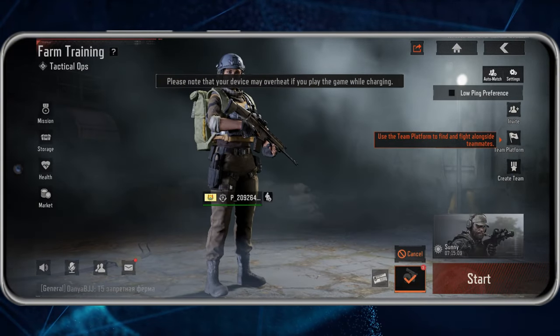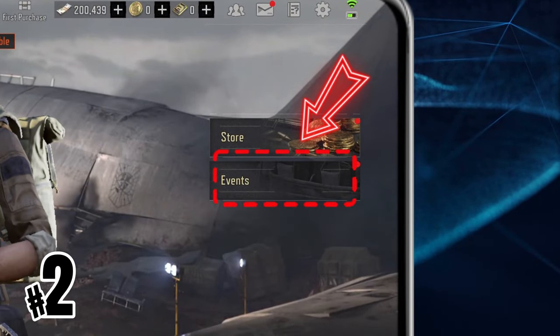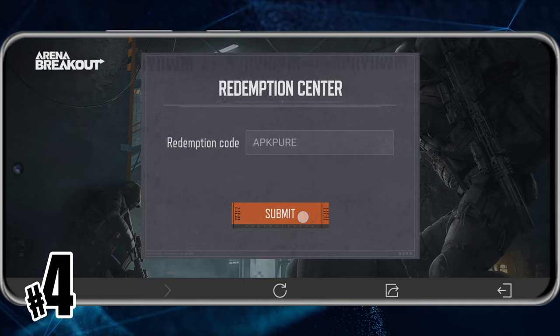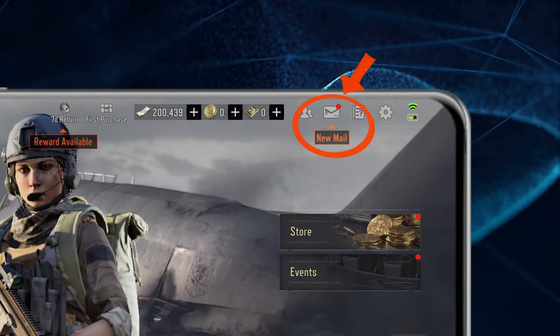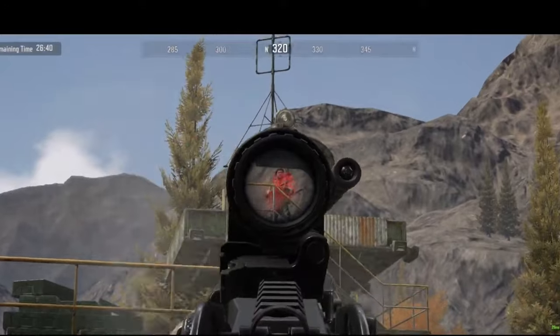Here's the step-by-step guide to redeeming your Arena Breakout rewards. Step 1: Open up Arena Breakout on your phone or tablet. Step 2: Head to the Events section on the right side of your screen. Step 3: Select Announcements, then click on the Code Redemption tab. Step 4: Enter the code in the pop-up window, and you'll receive your rewards through in-game mail. Remember, these codes have an expiration date, so make sure you redeem them as soon as you can.